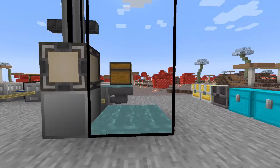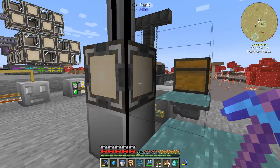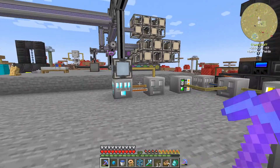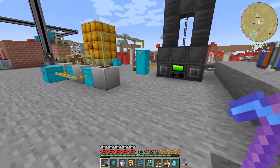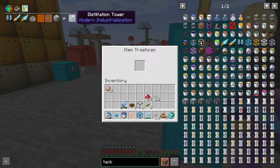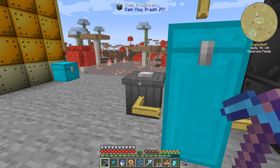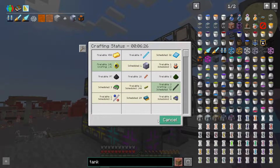Welcome back to another episode of All the Favorite Five where today something very stupid happened - I accidentally shift-clicked a distillery tower controller block into the trash can. That hurt, but we've got another one on the way being crafted, roughly six minutes until it's done.